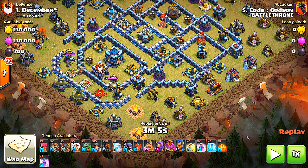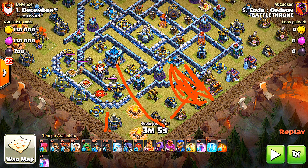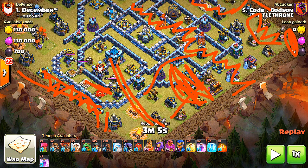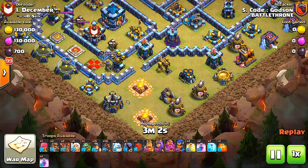Now for our last attack — we're going up against the number one player on the enemy side with a hog-miner hybrid attack. My queen charge goes right here toward the town hall. A baby dragon takes out these buildings so the queen doesn't walk the wrong way. An ice golem and three headhunters take out the heroes on this side with my king handling his side. The siege barracks takes out some buildings, the royal champion handles these weapons, and the hogs and miners take out all the remaining weapons. The key is making sure the queen goes for that town hall and doesn't drift off to the sides.